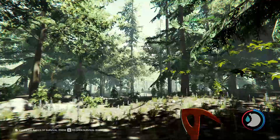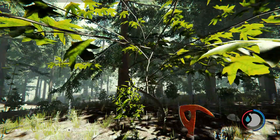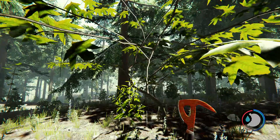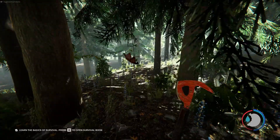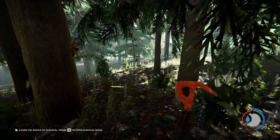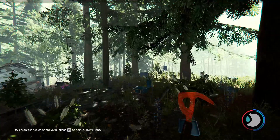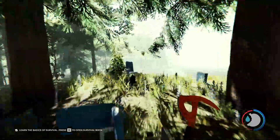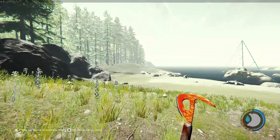So basically all that is: type 'energyhack on' and it will just give you infinite energy. So you can see the actual outcome - I'll turn off godmode. I'm losing stamina now. Type 'energyhack on' again, and as you can see I'm not losing any stamina, but I will still take damage. That's basically all that is.